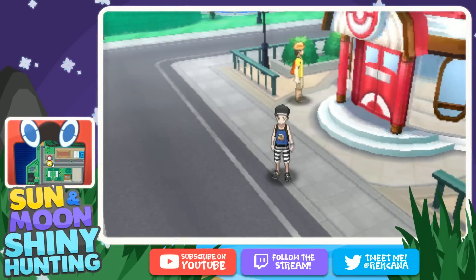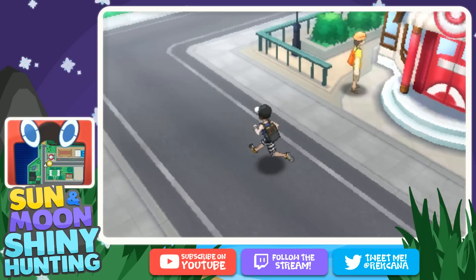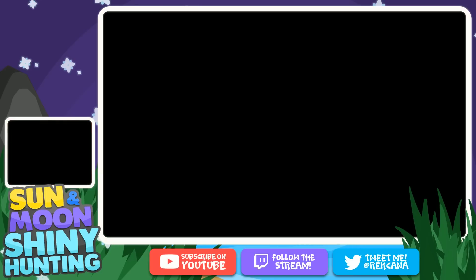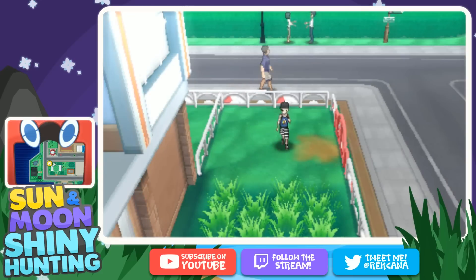What is up guys, welcome back to another item guide. Today I'm going to be showing you how to get the Metal Coat. This is used to evolve Scizor, Steelix, and I think it's used for Magnezone and all that kind of stuff. We are going to be taking advantage of the Thief ability again.